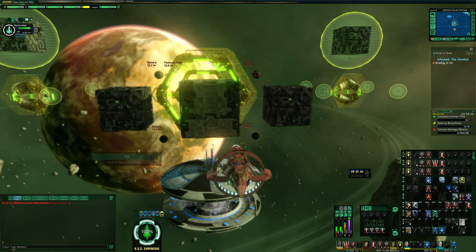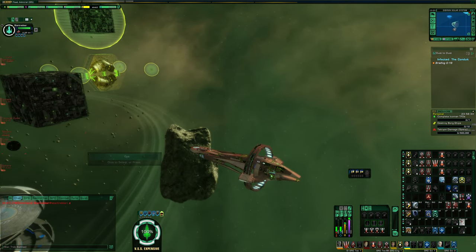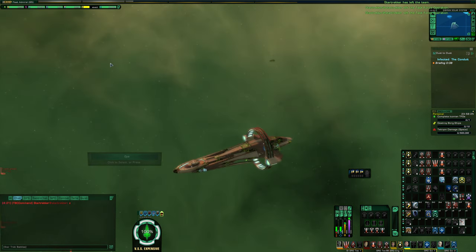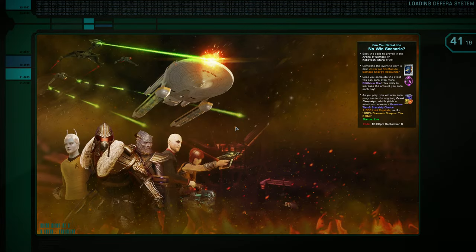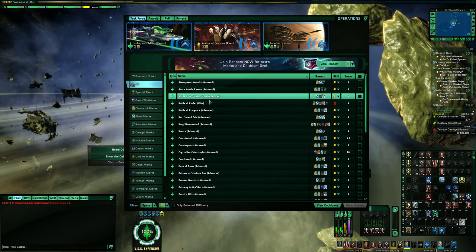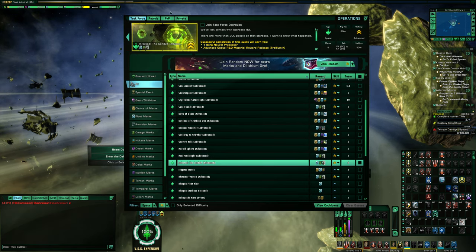If I'm the TFO leader and I'm calling for a reform and need to help people get out of the map, I can right-click on them and kick them from the task force operation, which will immediately remove them from the map. And when I leave the map, you will see that I have no cooldown on Infected and could jump right back into it. This is really handy for DPS chasing runs.